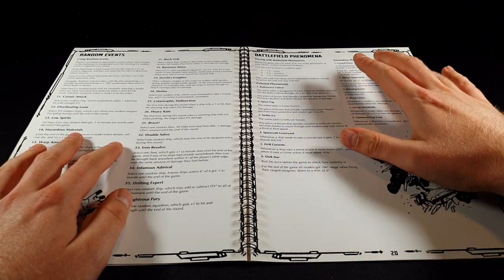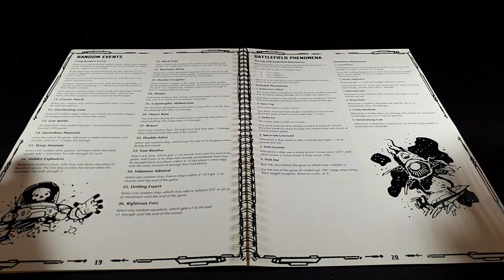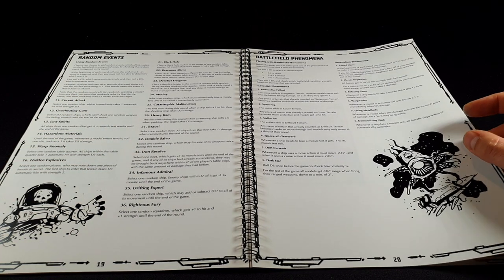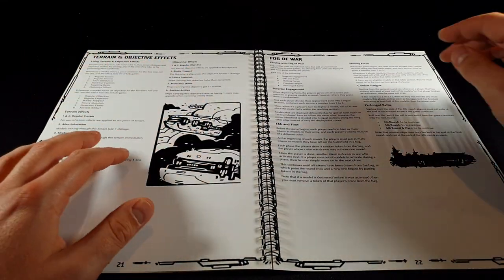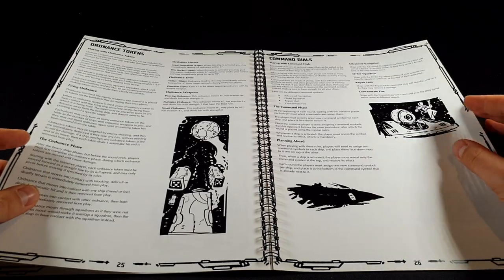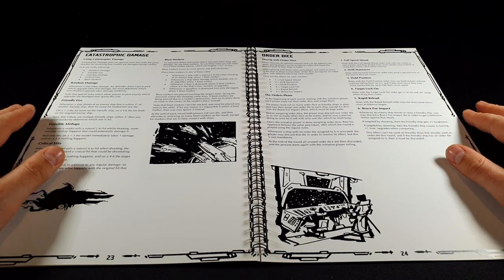You wouldn't apply all of these in one game, but you can pick and choose. Events include aliens turning up, explosions, or weird solar winds that damage your ships. There are also terrain effects and fog of war. There's an interesting alternative command and control system — some of this seems inspired by other games, which is absolutely fine. We have orders dice, which is a system also used in Bolt Action and Sword and Spear.